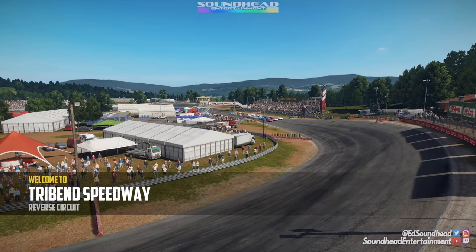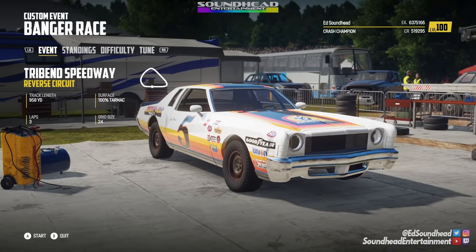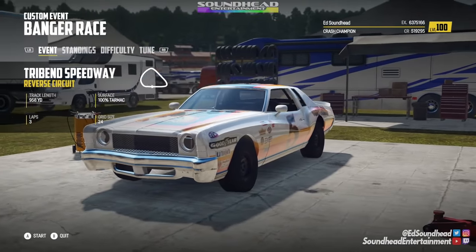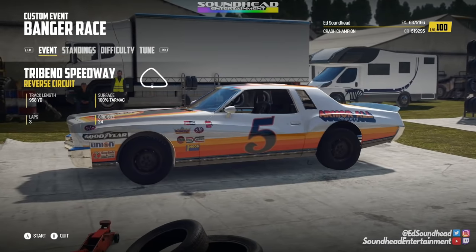Round number two of this triangular trial takes us to the Tri-Bend Speedway, a classic track that we've visited many times and had many an adventure at. We've got a new era of car - bringing out the 70s Gate Crashers with the NASCAR skins. We've got to watch out for the usual hazards like those concrete barriers that protrude into the track and like to sneak up and bite you. Let's get to it and not get pulverized.